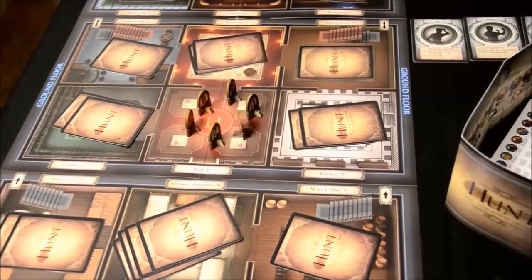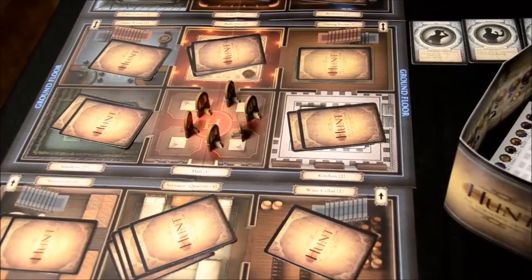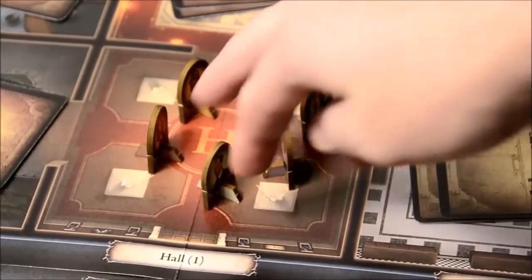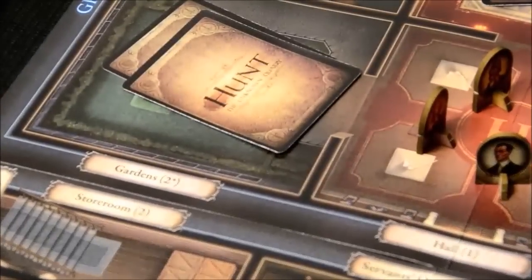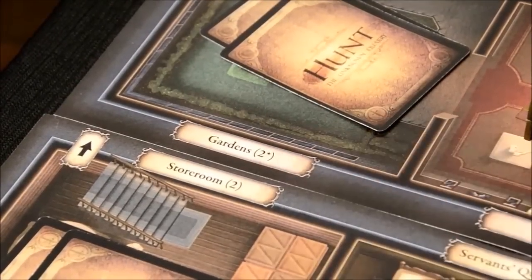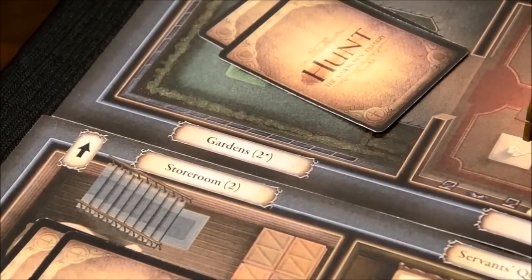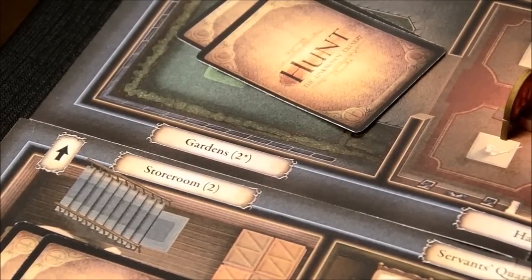As for the boards — I use the term loosely, these are paper mats — you have three different paper mats signifying the ground floor, upper floor, and lower floor. They're double-sided and slightly different on both sides, giving you variable setup. You always have three floors and everyone starts in the hallway of the ground floor. Each location has a number in parentheses next to its name indicating how many cards are randomly distributed there, with leftover cards going to rooms marked with asterisks.